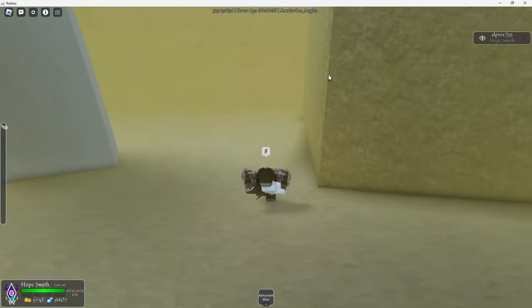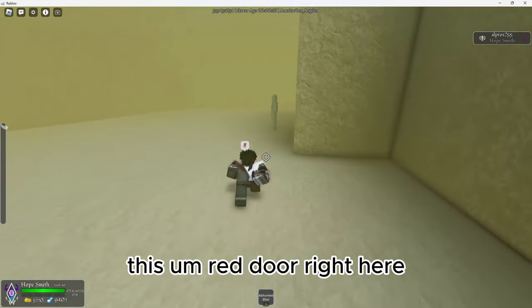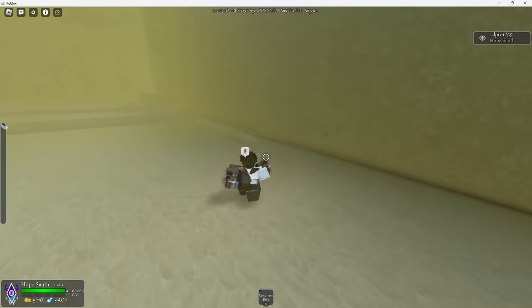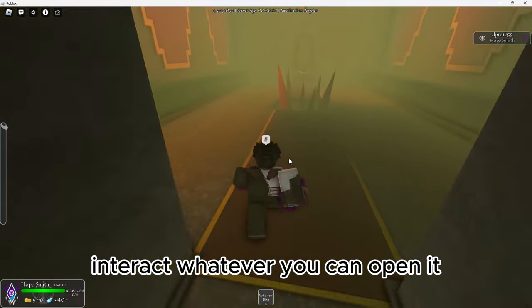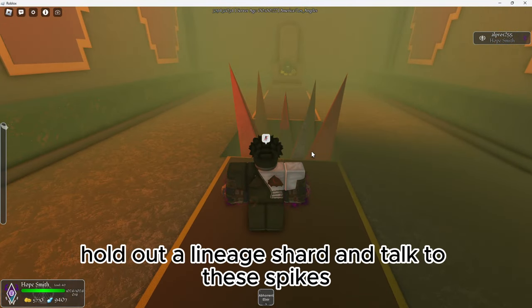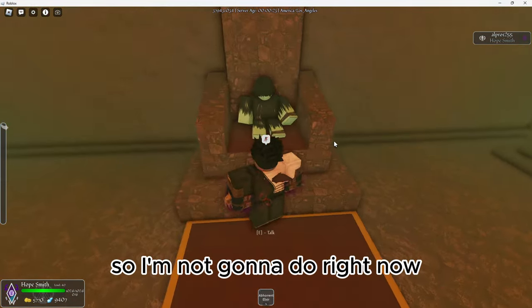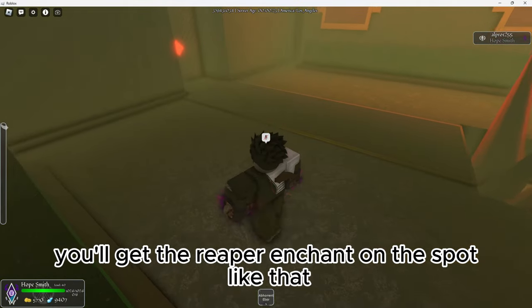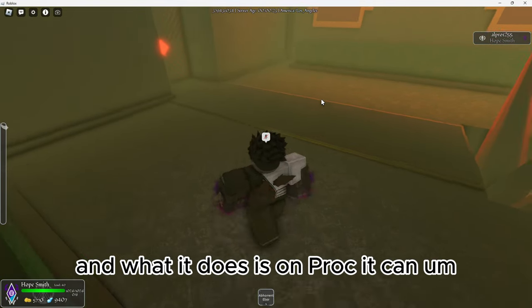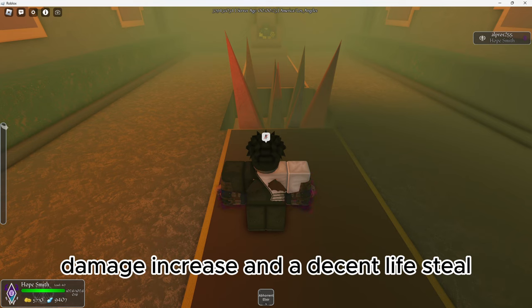And behind this structure there's a door — there's gonna be a red door right here. You want to just open it, interact, whatever. What you want to do is hold out a lineage shard and talk to these spikes. I don't have a lineage shard so I'm not gonna do it right now. There's a corpse slave motionless on the throne. That's how you get the Reaper enchant, just like that — it's one of the easier ones to obtain. What it does is on proc it increases your damage and gives you healing — a pretty good damage increase and a decent life steal. It also gives you a passive regeneration buff based on your missing amount of lives, but that might be capped.